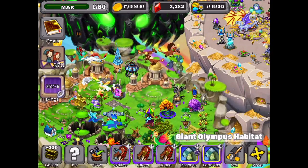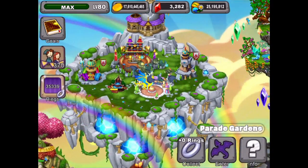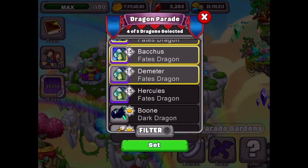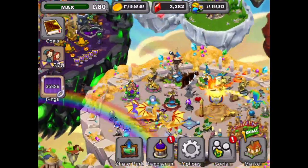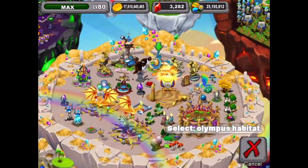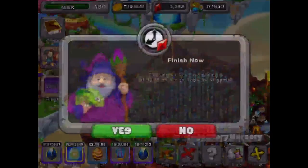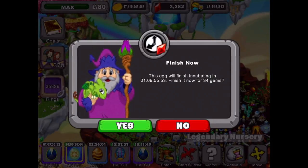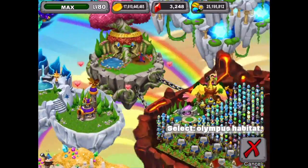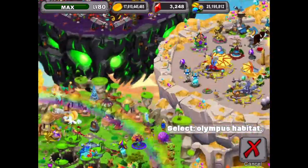We've got all these Olympus dragons here, we got two Fates dragons. I'm going to put one of these Fates dragons into the hibernation cave. Let's move it to our hibernation cave and go get our new Herald dragon. We'll finish it for 34 gems - actually we finished the new one we just got. That's okay, these 34 gems, and let's go select our Olympus habitat.